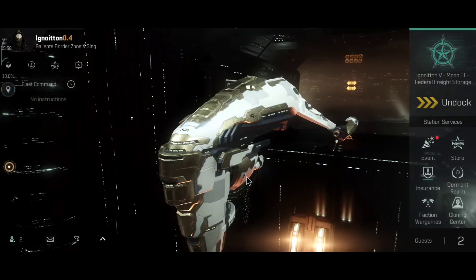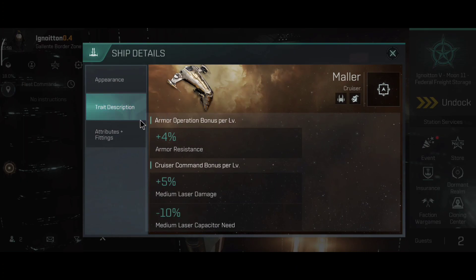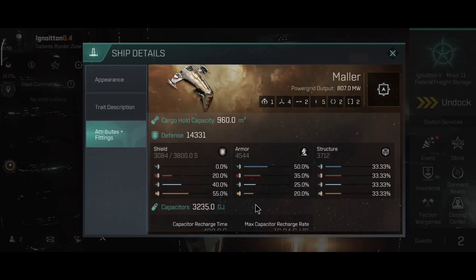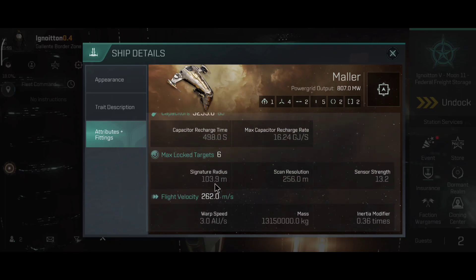Now onto the main thing: the Maller. I did show you a glimpse of the ship last time and I nicknamed this ship the Bot Maller. Back a couple months ago there were a lot of Maller bots flying around, and that kind of inspired me to buy this ship. I think it would be hilarious to drop it on faction cruisers, battlecruisers, and battleships. I'll be trying to replicate the build I showed on the test server, though it will be a little cheaper.